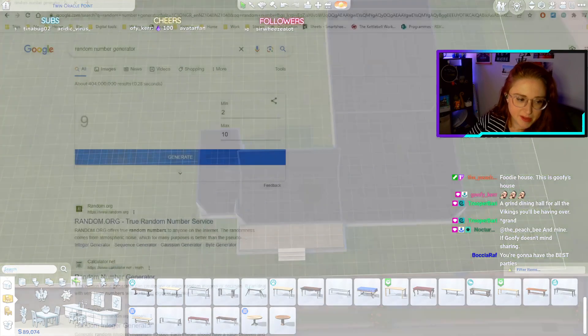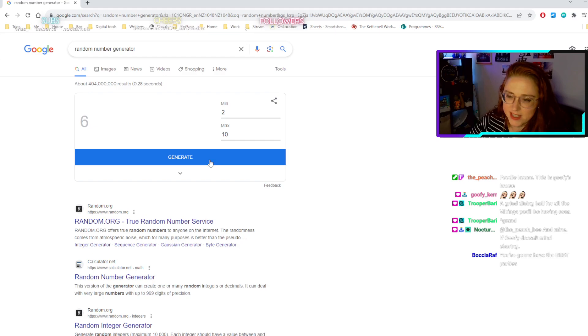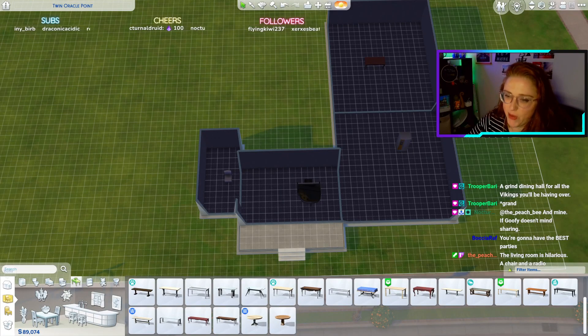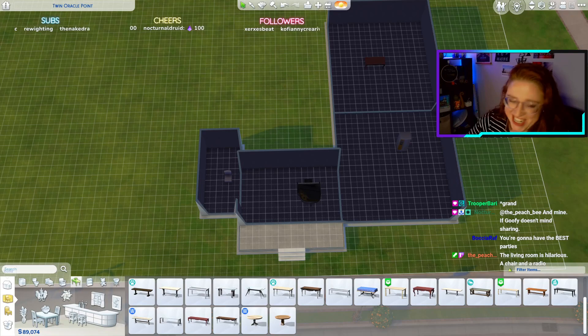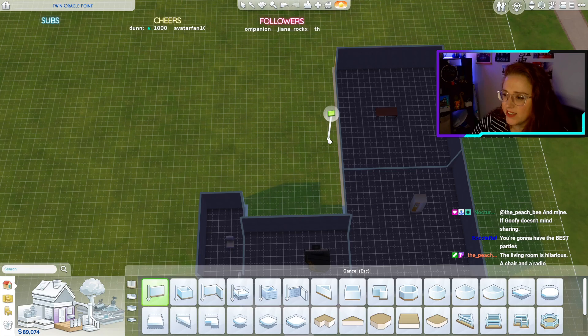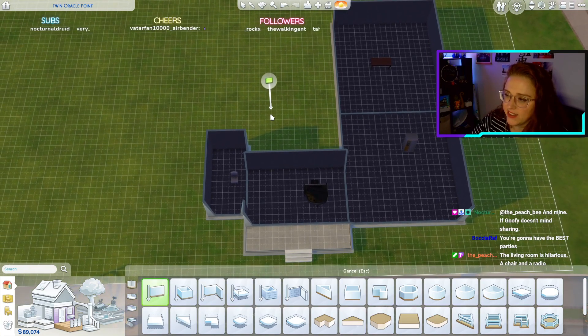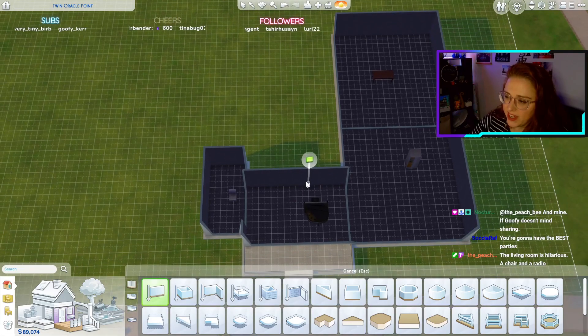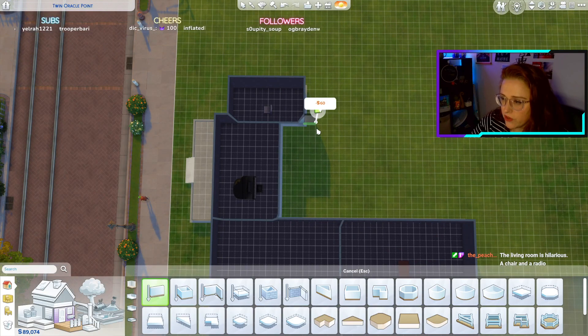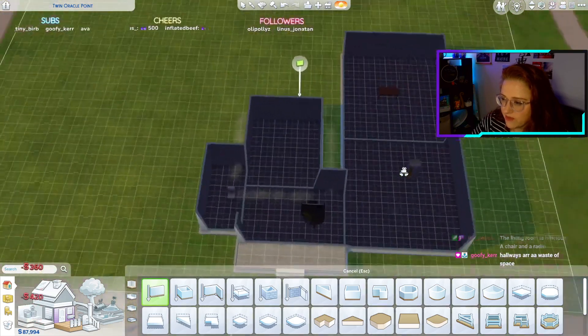I'm terrified now — how big or small is my bathroom going to be? Six by seven. Okay — six by seven for the bathroom. One, two, three, four, five, six, seven — one, two, three, four, five, six. That's the bathroom — that is enormous.